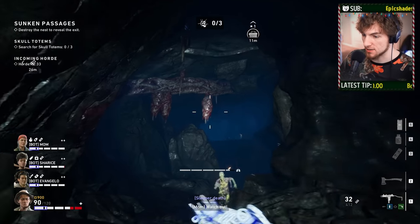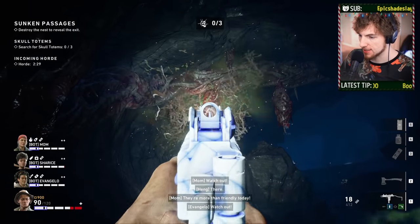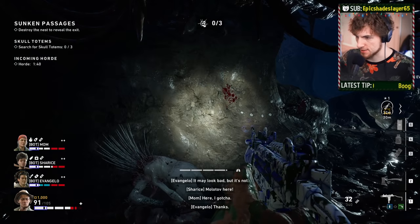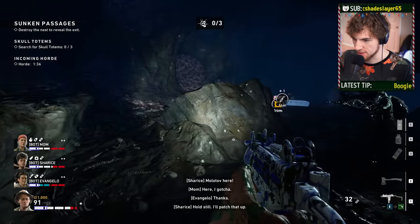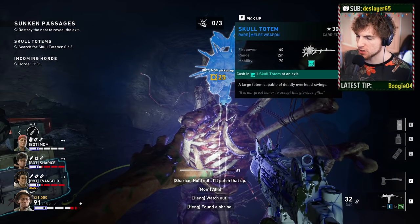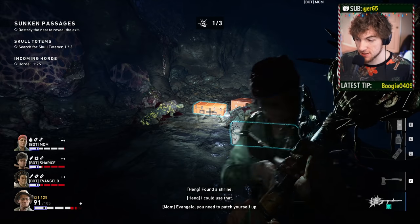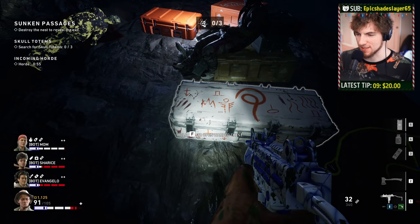One thing to note when you're in these tunnels: you can ping these ceiling spots because if a horde starts, they're going to spawn a lot of things at you, so you might want to look up and take some of them out. As you go through the tunnels you'll find Skull Totems as you explore. Weapon Scavenger is actually highlighting one for me, which is really nice. Once you find a Skull Totem, all you have to do is pick it up. If you find multiple Skull Totems, you can stack them on top of one another.